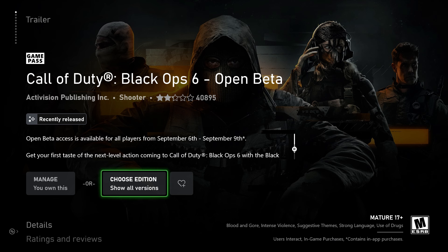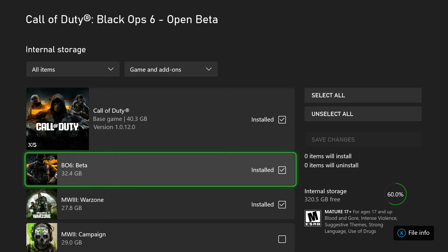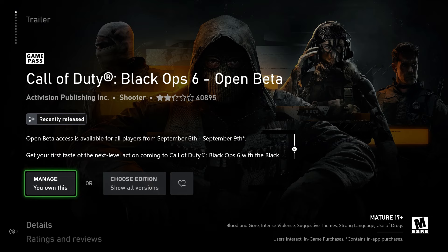I already own it, so it'll come up in your managed device or choose what to install. Click into this item and basically have the beta installed. Just select into it, save the preferences and voila, it's going to start installing and you're going to be able to start playing the open beta for free.